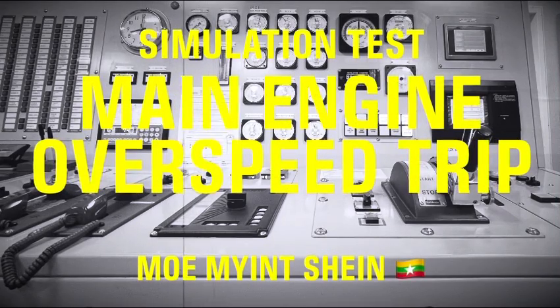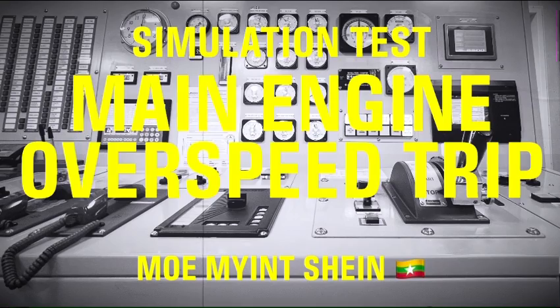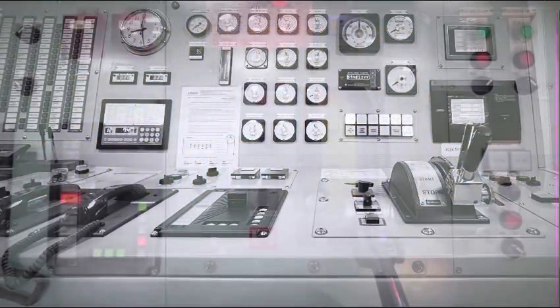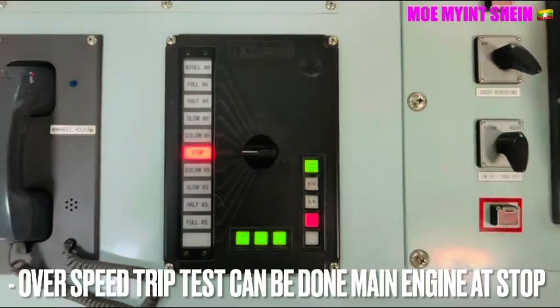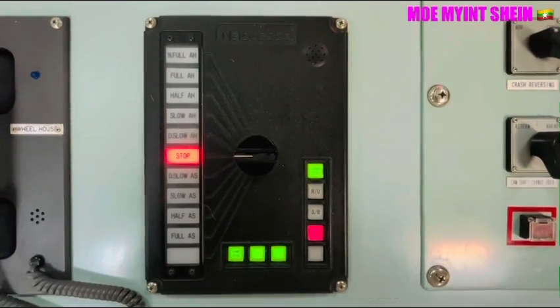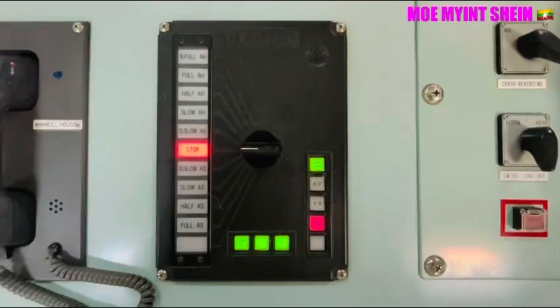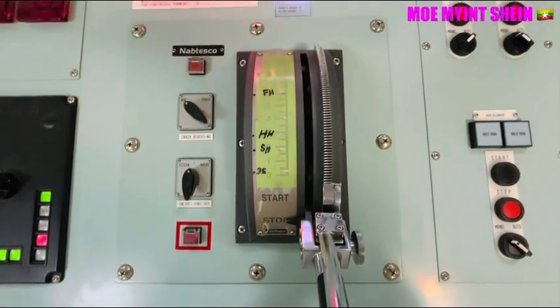Hello guys, today I'm going to explain how to carry out the main engine overspeed trip while the main engine is installed. The engine telegraph is in the stop position, and here you can carry out the overspeed simulation test on both the standalone engine mode and final engine mode — it is not much important which one.